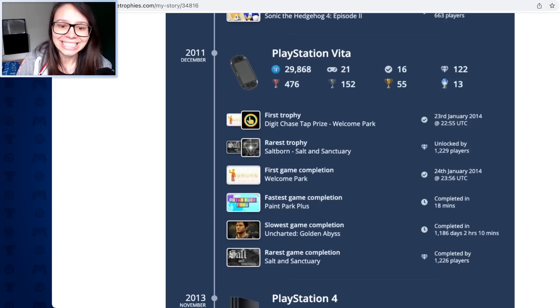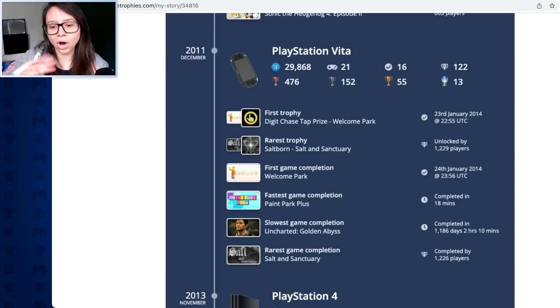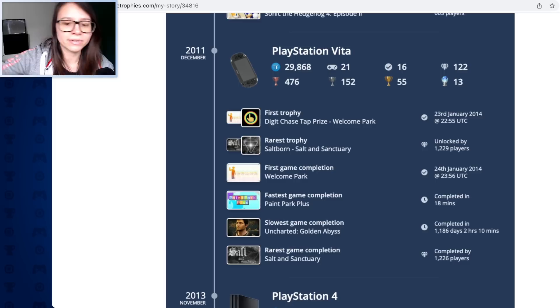What about Guacamelee? I did that on Vita - that was hard. My first Vita game completion was Welcome Park, obviously, done the next day. Fastest game completed was Paint Park Plus. You've got to get the free games and the free plats. Slowest game completion was Golden Abyss - you need to play that quite a few times and get these weird cards, which was RNG. They brought some RNG into Uncharted. My rarest game completion confirms as Salt and Sanctuary.